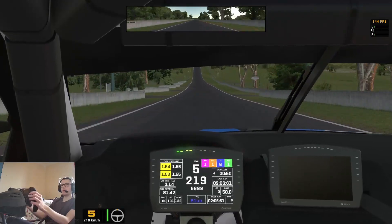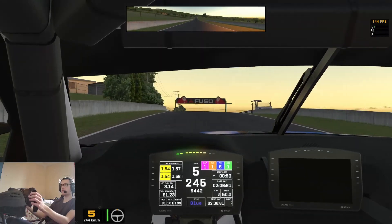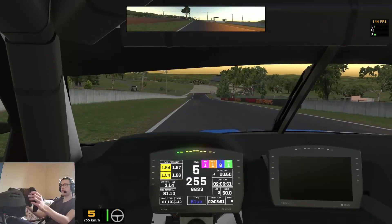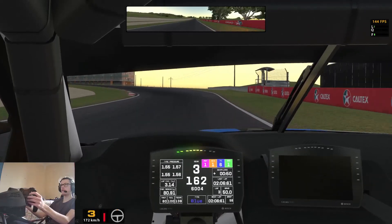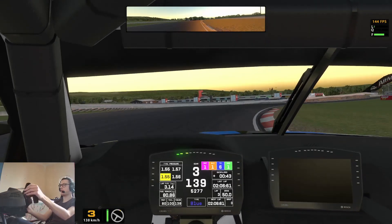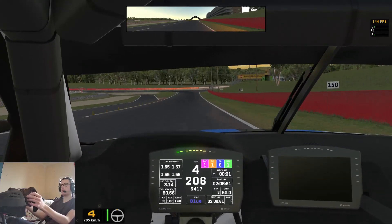That was a bit of a better exit out of the Forest Elbow as well. Back down the back straight again — fifth gear, 260 ks you'd be hitting by the end of the straight, of course up the hill so you lose a bit of momentum. As soon as you get over the hill, sixth gear — use that torque in this BMW. On the brakes again, just before the 100 meter board, third gear — that's better through there. Getting a bit of time back.